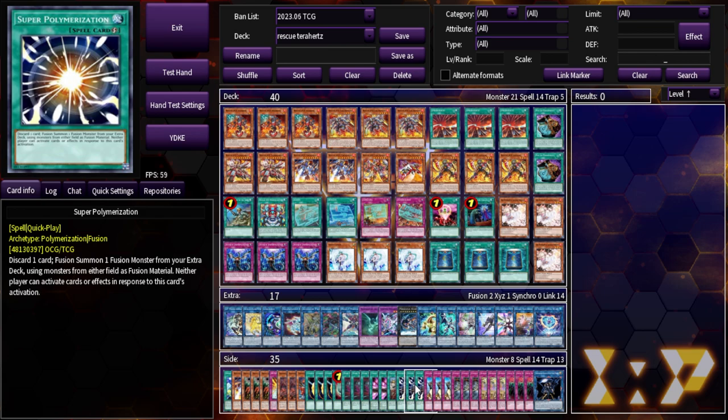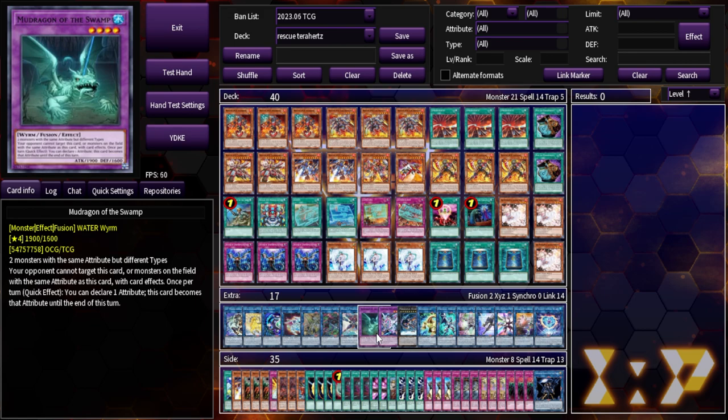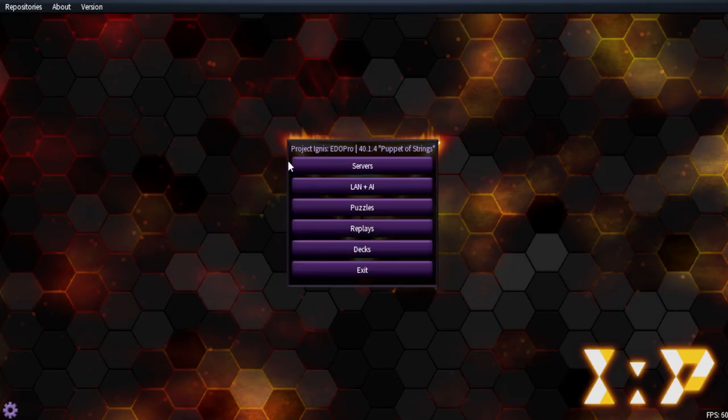If you can Super Poly without having to make Proxy F Magician, it's even better, and they still won't be able to Imperm, Veil, or touch your Turbulence at all. So let's get into the combos.